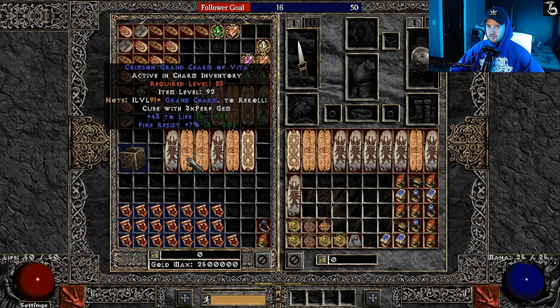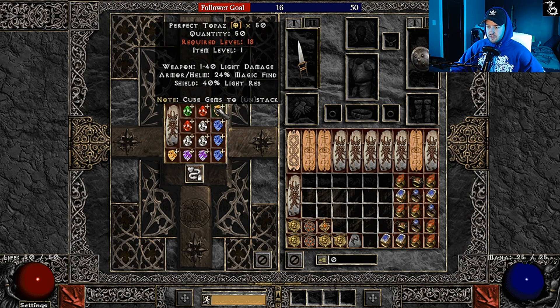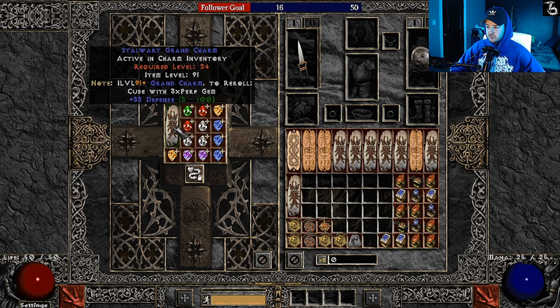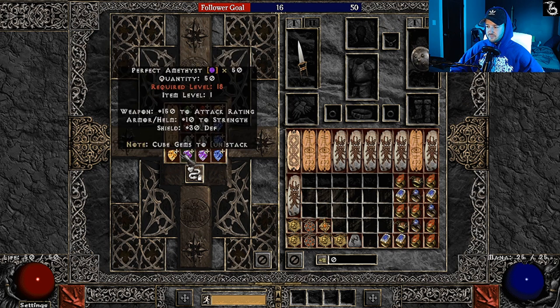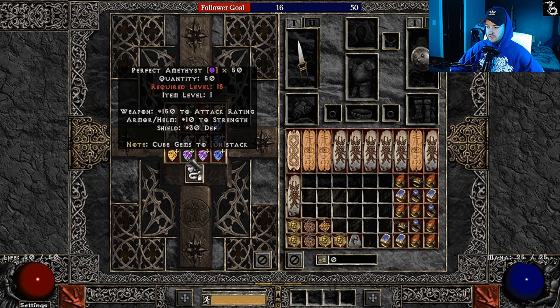The idea is to get a skiller with 40 to 45 life. The only reason I won't re-roll one is if we hit like high 30s and it's a high-value class GC — like defensive auras, fire GC, traps, or faster hit recovery — because I really need those. So if you've got like 500 perfect gems, let's just get right into it and blaze through these.